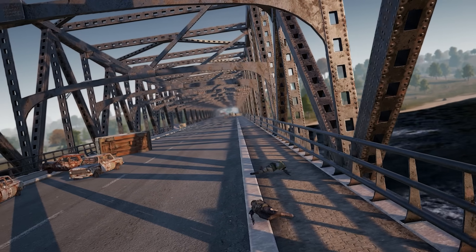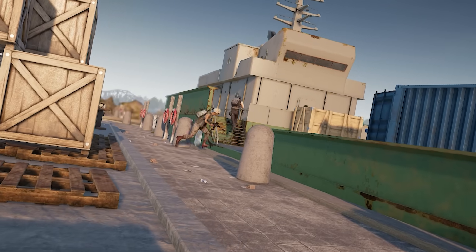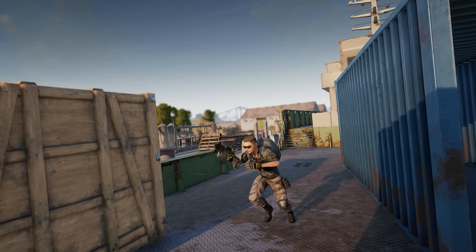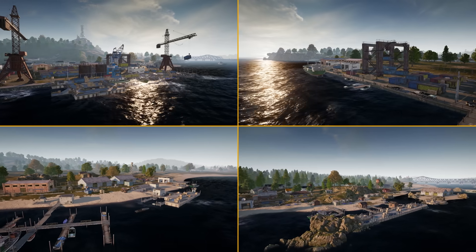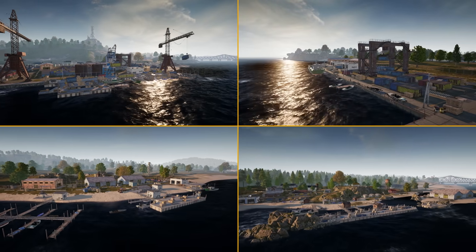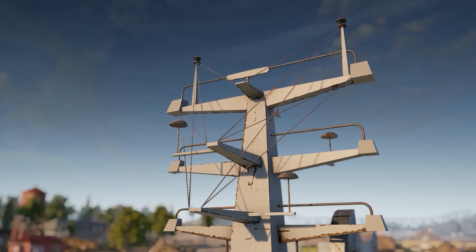These steel-bellied beasts provide good cover for travelers and are impossible to sink, so don't worry about packing your violin. Four total ships make the journey back and forth, and will stay stationed at each dock for about 20 seconds. And just in case you're busy looting, you'll get a seven-second horn before they depart.